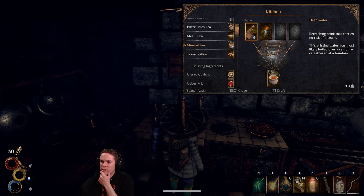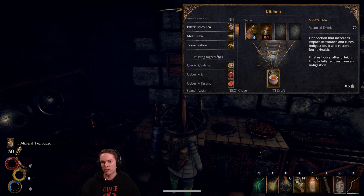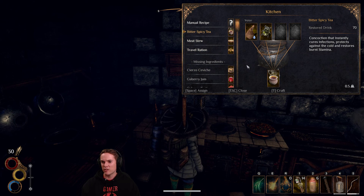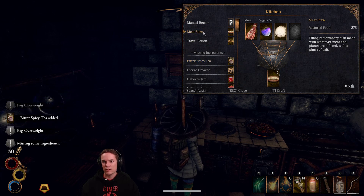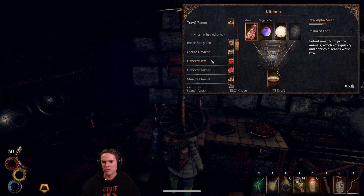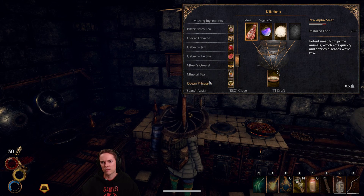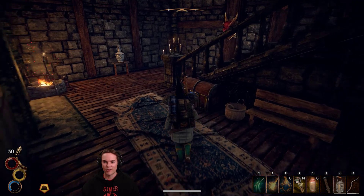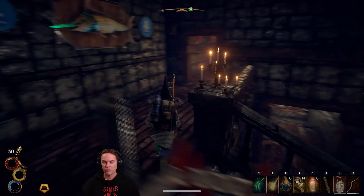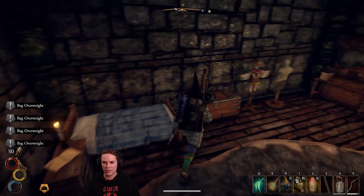Mineral tea — that's the one that recovers burnt health. Let's make some of those. Let's make a bit of spicy tea — we'll have some of those. I must have a lot of those beetles. A meat stew — I don't think I want to make that. I thought I had the recipe for turnip porridge. Do me a favor and come up to the second floor — you might be really happy at what you see. There's like a bunch of trap equipment just on the wall — iron spikes and traps. Nice, take all that tripwire — massively overweight but who cares.